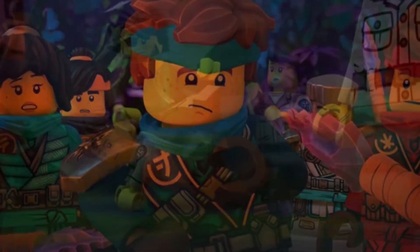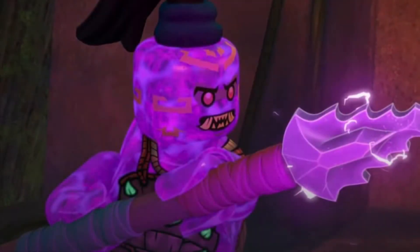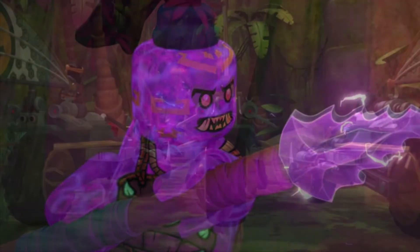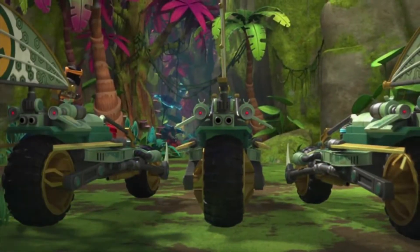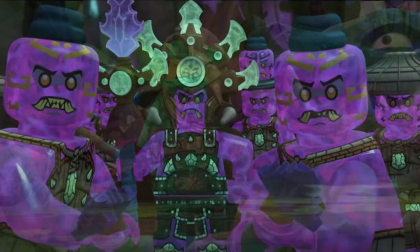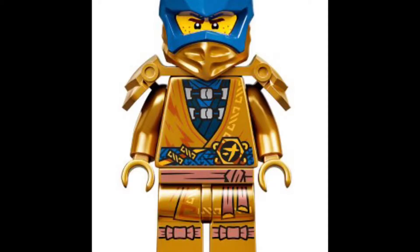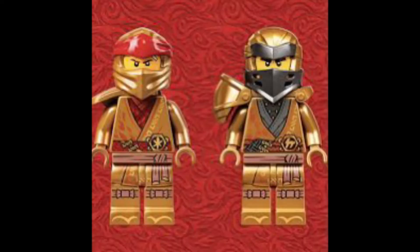Just like the title and thumbnail suggest — it's meh. These figures just do not look the best; they were not handled the best. I like the torso piece and the entire body, but it's the armor and mask piece that gets me. Look at Jay — he has that blue detail trying to look like Prime Empire, but it looks tacky. Kai: the red with the gold kind of works, but the hood piece just doesn't look that well on a golden figure.